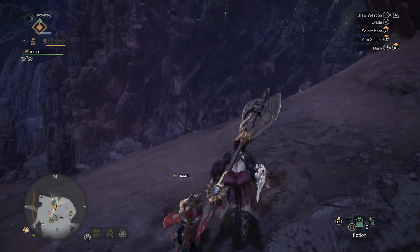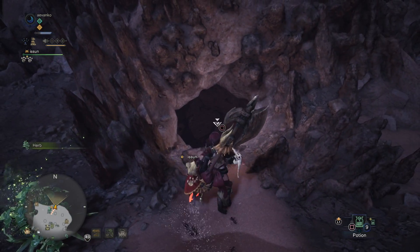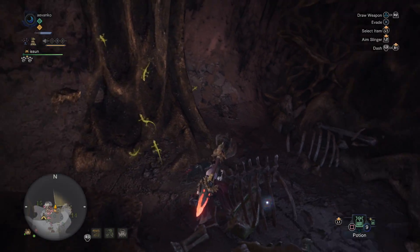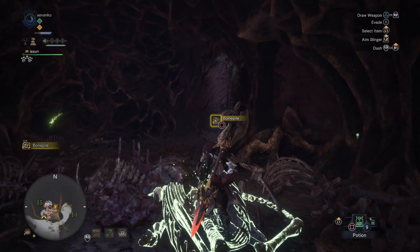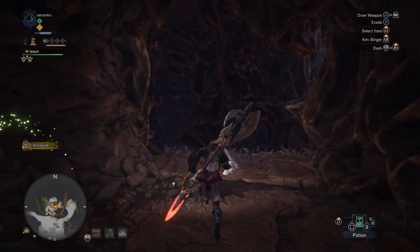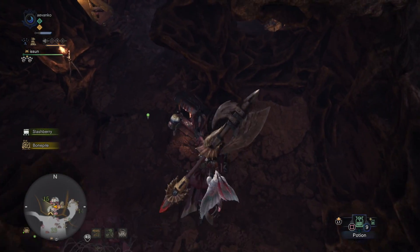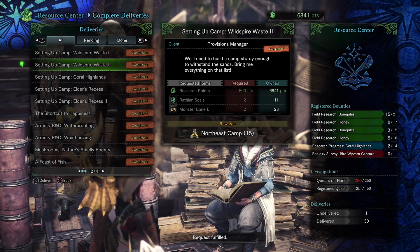There's actually an entrance in the very middle to jump down inside. Definitely recommend you do this one because this is really key in not having to travel long distances to fight stuff like Diablos. There are some nice rare bones when you get inside. Leave outside and over to the right you'll see the Grimalkyne camp, which I covered in my other video. Just do a jump down here and that will trigger the handler to give you a new delivery quest for this wonderful northeast camp. For this one, you will need two Rathian Scales and two Monster Bone L's. So if you killed the Rathian during the intro event of the Wild Spire, maybe you can make it already.